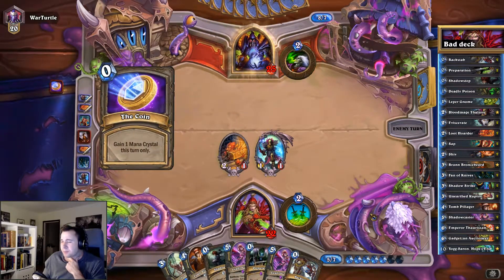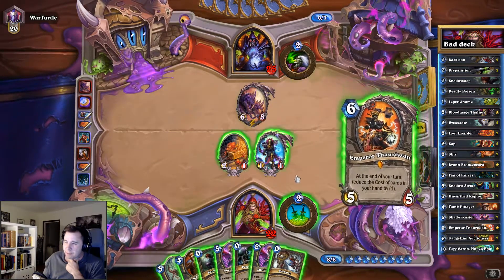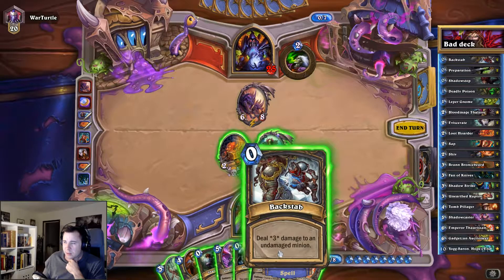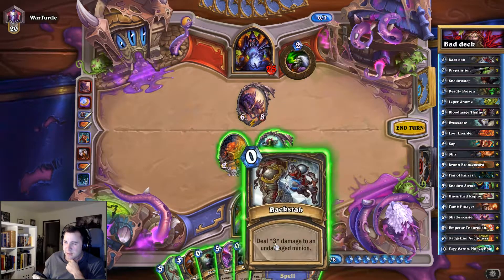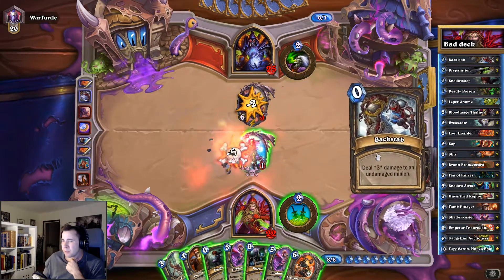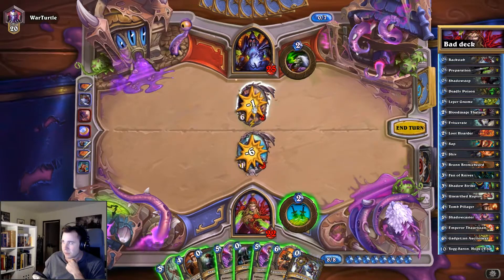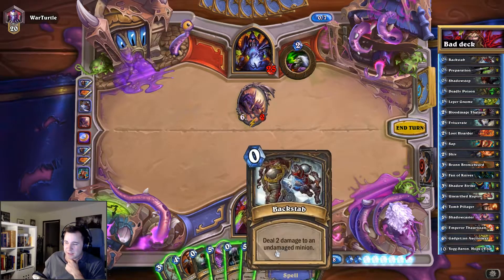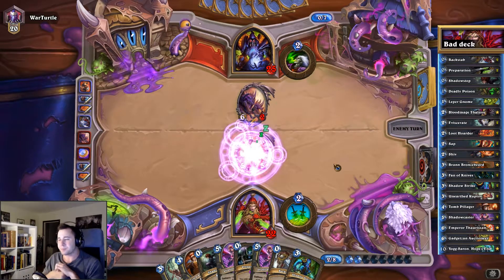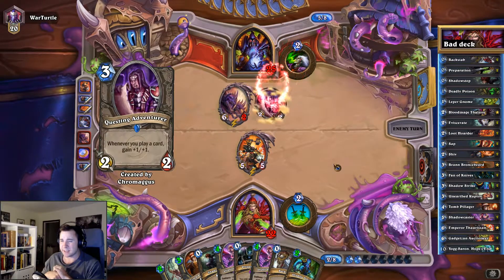This is at least a decent Emperor Thaurissan. We should probably zap that — too bad. Okay, we're throwing down Emperor. Hopefully he feels the need to kill it. That's not really a good Emperor since we had three zero-cost spells in our hand already.